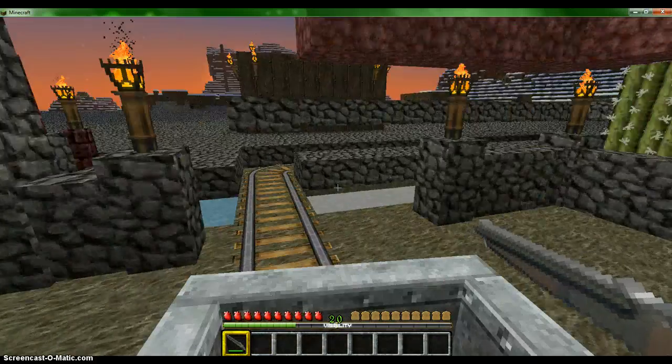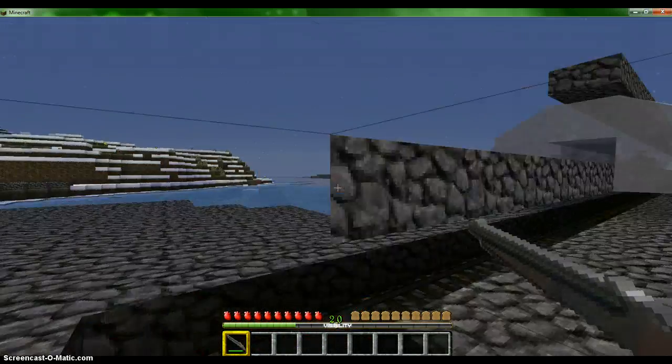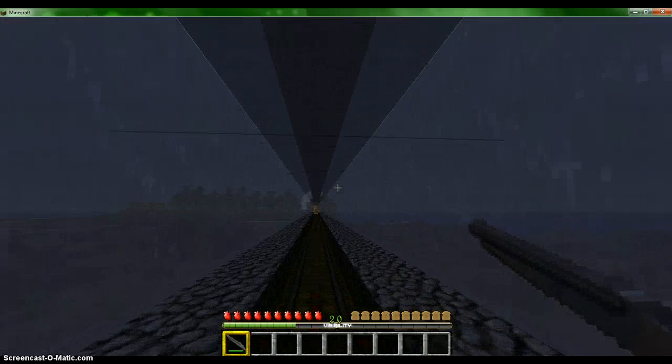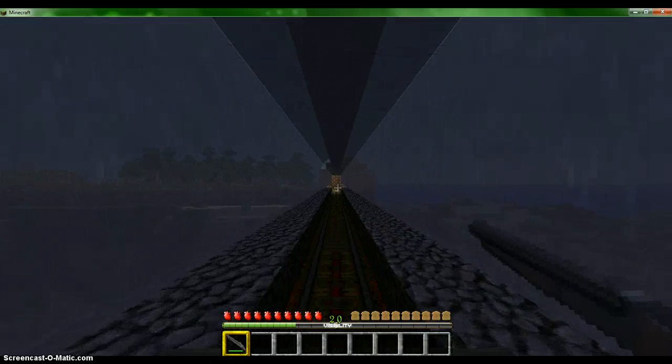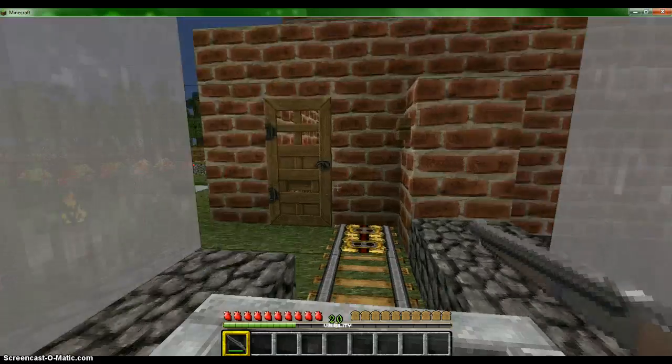Let's go ahead and get in here. As you can see, the half slabs over it make sort of a see-through effect. So you can just go right through here and you can see this nice little waterfall barrier. It was kind of far so I had to put half slabs over top of it to keep the water from freezing, since part of it is in the arctic biome.